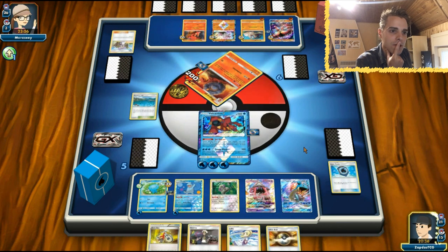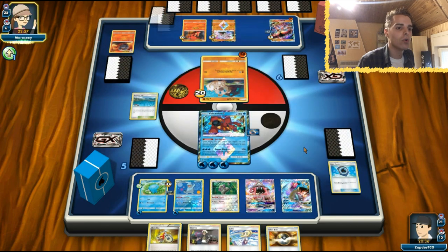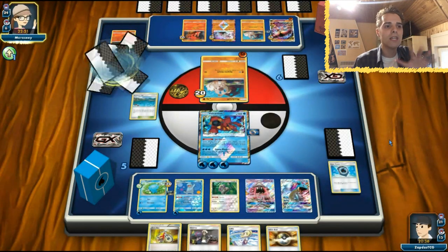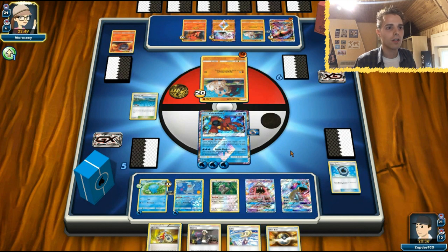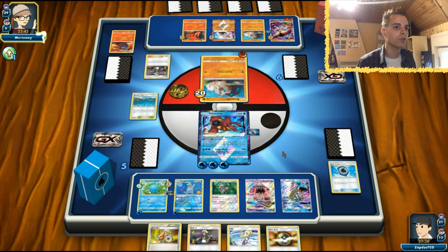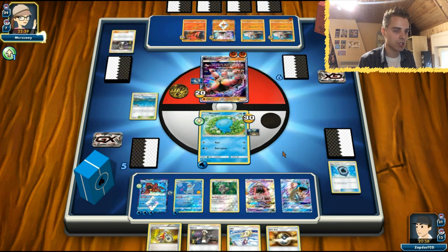Now the opponent has to choose - they can one-shot Volcanion Prism Star, one-shot Quagsire, or one-shot Lapras. I don't even care what they decide to do. With Brooklyn Hill we get another Lapras in time, and we have Wash Out to get all the energy. If they go after Lapras, that's good - we keep our energies. Guzma plays. And he's going to Jet Punch the Wooper - cool.